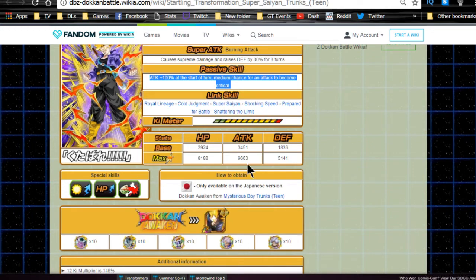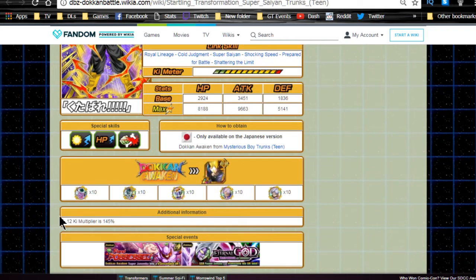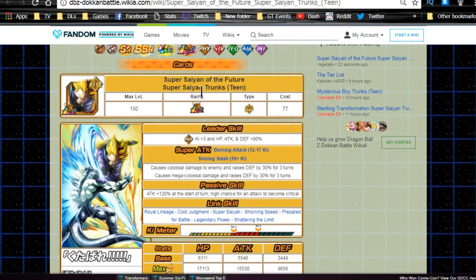His max stats in that form are HP 8188, Attack 9663, Defense 5141. He Dokkan Awakens into the LR form with 10 each of the Super Strike medals: King Cold, Mecha Frieza (the physical one), Lord Chilled, and the two Trunks medals including the strength type you farmed. That strength type has a 12-Ki multiplier of 145%. Once you Dokkan Awaken him from this form, he transforms into his LR form, Super Saiyan Trunks - Super Saiyan of the Future.